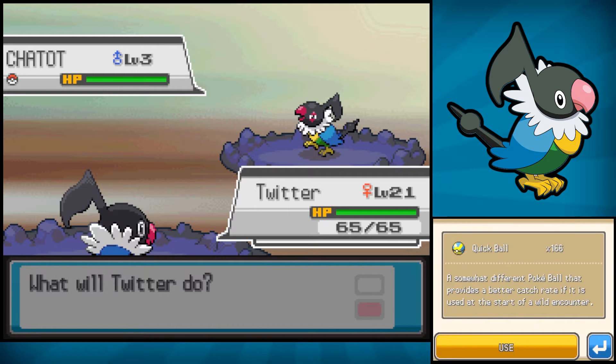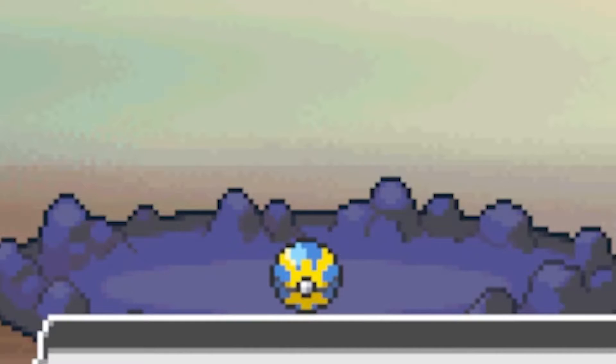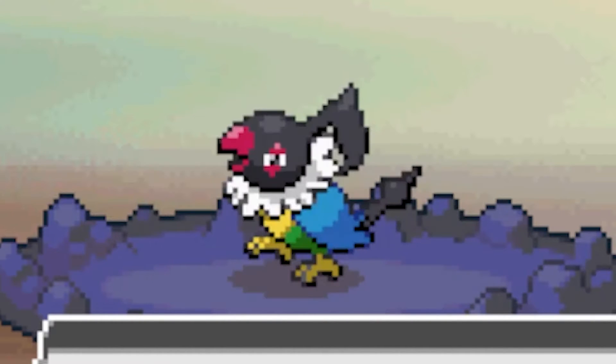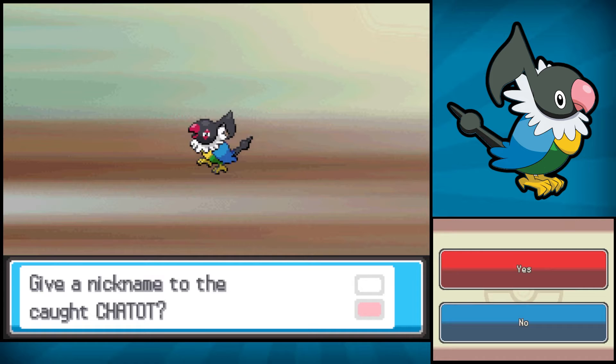Just go ahead and throw a Quick Ball at it, or an Ultra Ball. I recommend Quick Ball because in all my tutorials that's been the most successful one, and I've made quite a few of these. Chatot's catch rate is apparently pretty low, so please do yourselves a favor and catch it in Sprout Tower — this took way longer than I was expecting. But once that's done, you're all done with the Chatot.